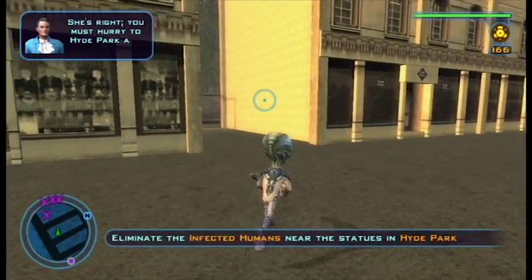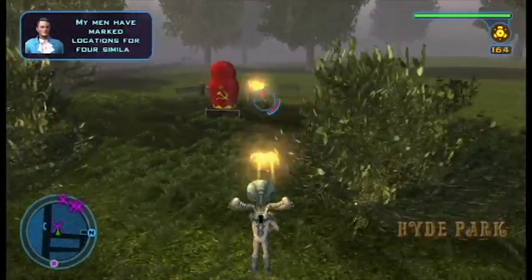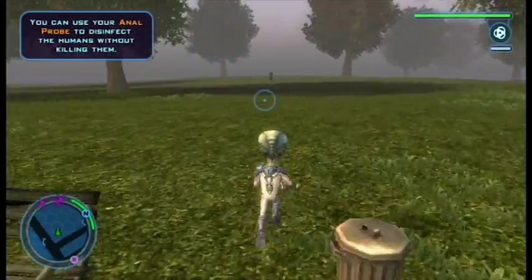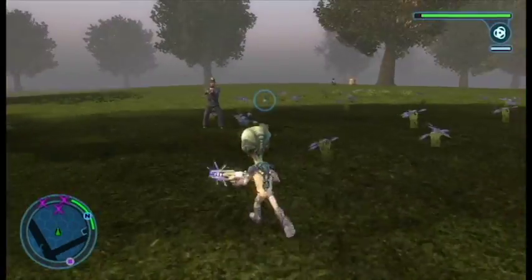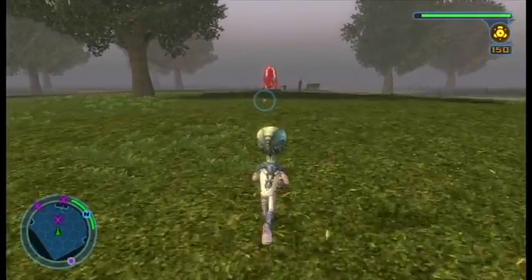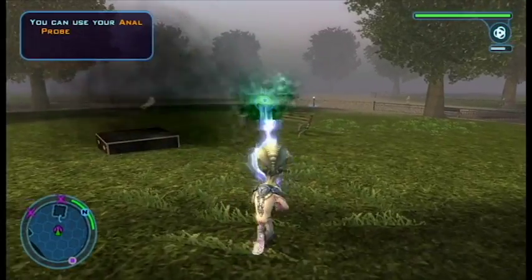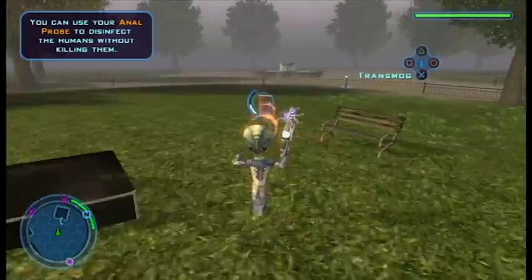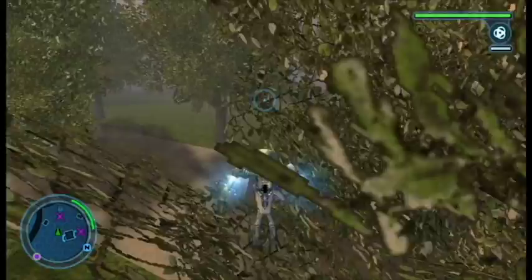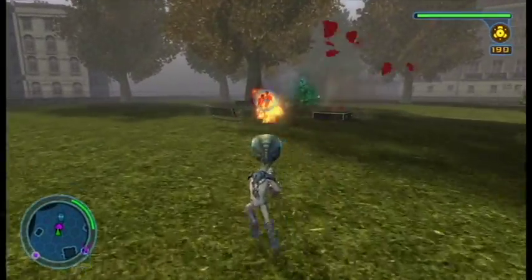The next goal is to defeat the infected humans throughout Hyde Park. A useful strategy: try to kill all the humans before the spore drums detonate. If you can kill them beforehand, they won't get infected and turn into infected humans. That's the safest and probably easiest approach. The Zap-O-Matic works a little better for the spores than the disintegrator ray, but either weapon works. You won't see the spores much after this area, though you'll still see some infected humans occasionally.